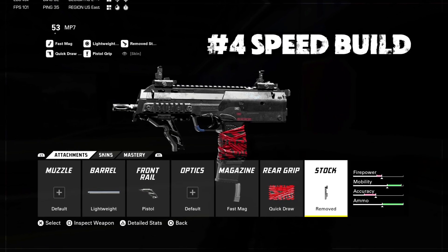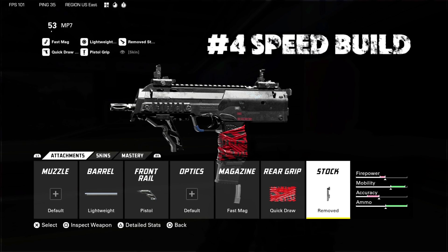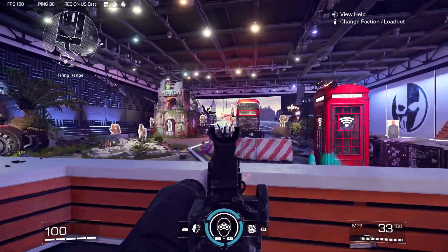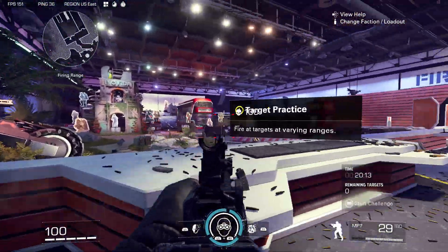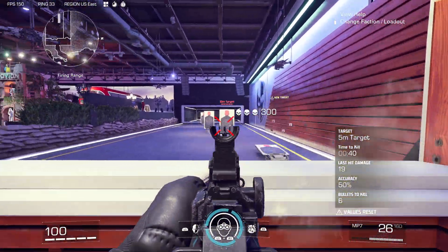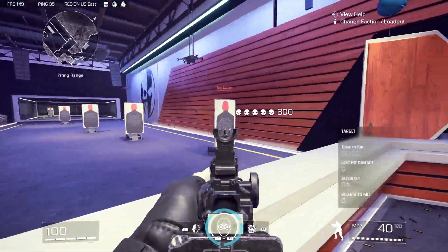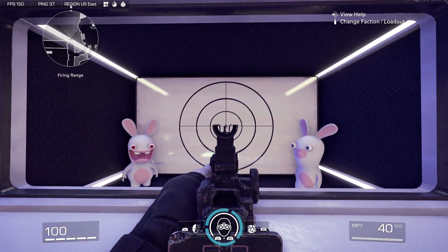Now we move into our speed build. We're going to have the remove stock, the quick draw grip, the fast mag, the pistol front rail, and the lightweight barrel. This thing is going to be probably the fastest ADS machine in the game, outdoing pistols probably too. This thing's going to be really quick. If you even see me just running across this firing range, your running speed is going to be insanely fast. In comparison to all the other weapons in the game, you're going to have the best mobility with this setup in terms of sprinting, sprint to fire time, and ADS time.